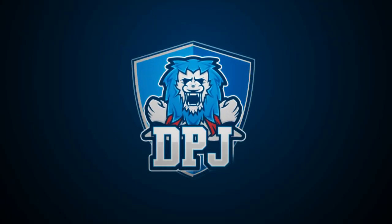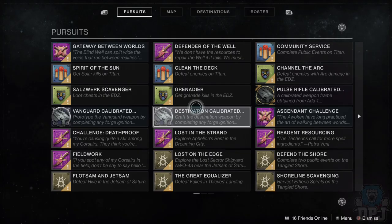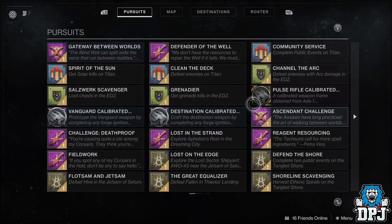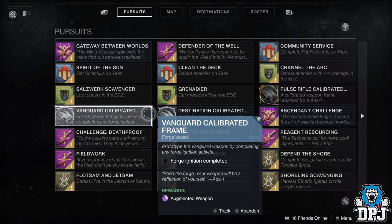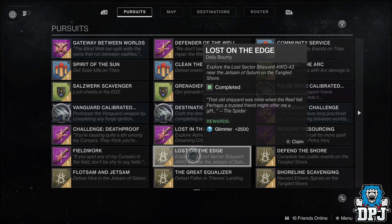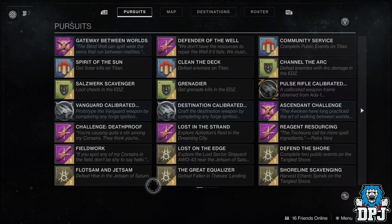You are probably at the stage, or soon to be at the stage, of having to cash in 50 bounties for a rare, renewed solstice gear to progress. Today I'll give you a few simple tips in getting this done as soon as possible.